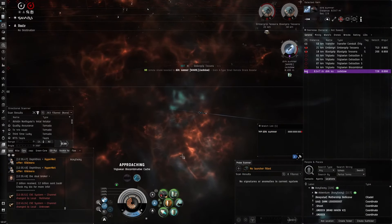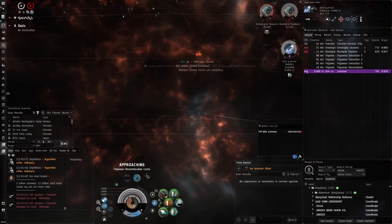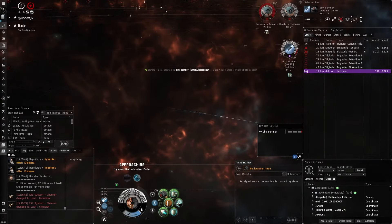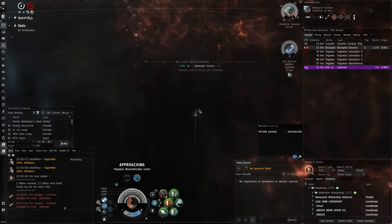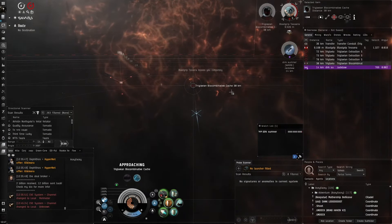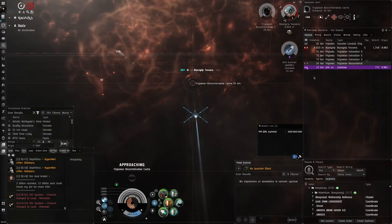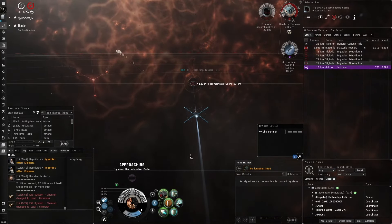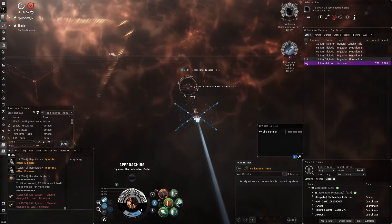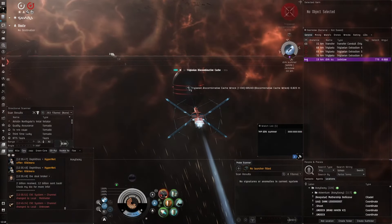Aceface notices Zach is doing only 776 m/s and suggests training navigation skills. Zach says he's training Loki skills. Aceface is doing 969 m/s — they identify it may be Acceleration Control at level four. Zach has a Coreli A-type afterburner. Aceface clarifies he's not using any velocity implants or boosters, just basic missile implants at level three.